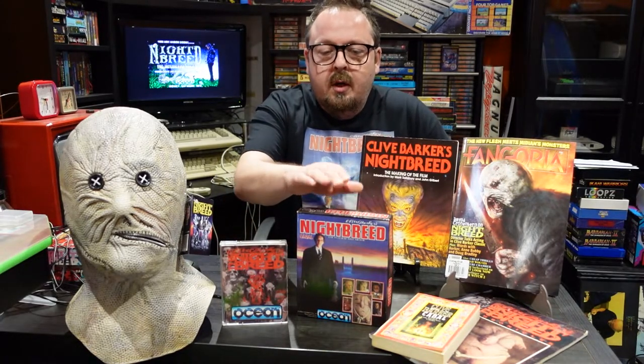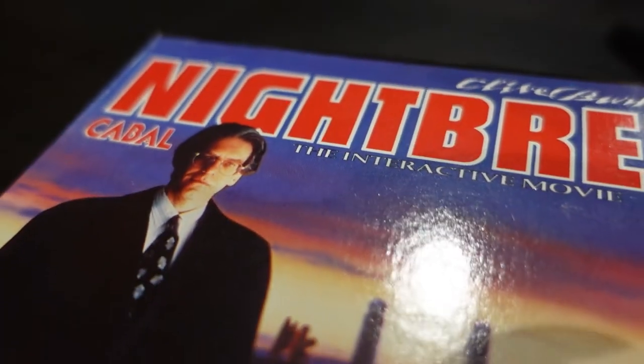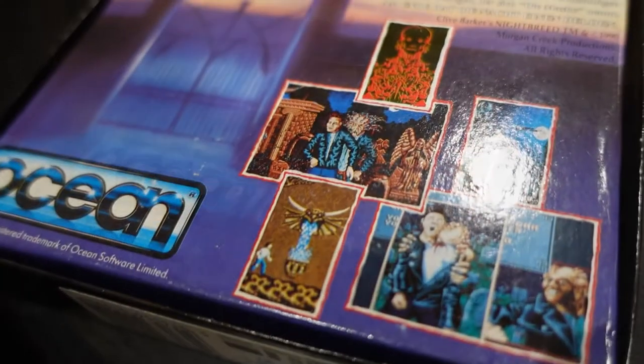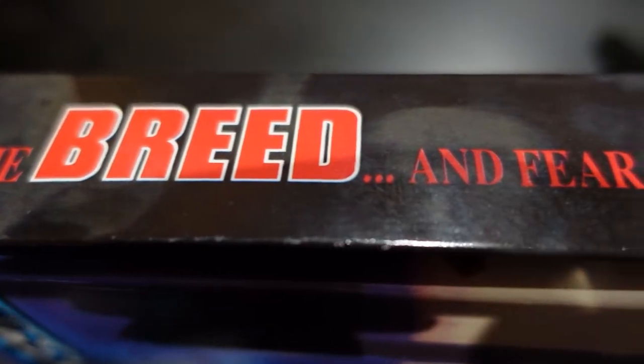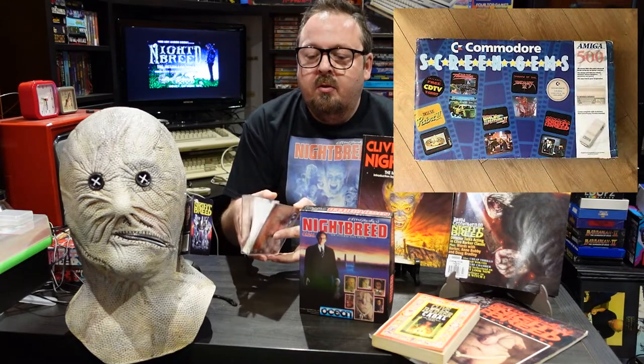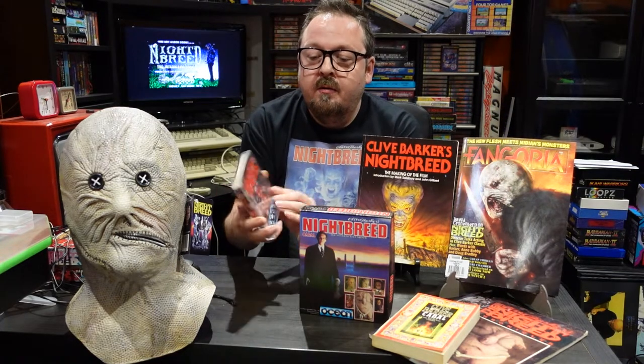This is the original release box — it would have been $24.99 back in the day on the Atari ST. And the Amiga, from what I've read, was only $19.99. Now usually it was the other way around — you'd pay more for the Amiga version than the ST. And this little case is the copy of Nightbreed that came with the Amiga 500 Screen Gems pack. It was just a smaller, repackaged version of the game.